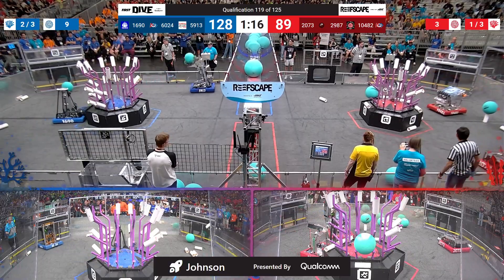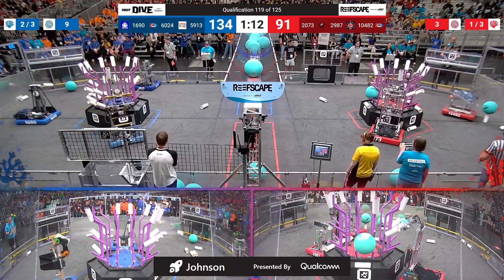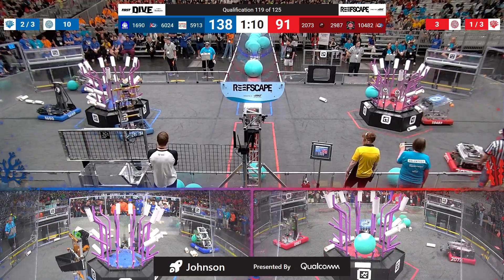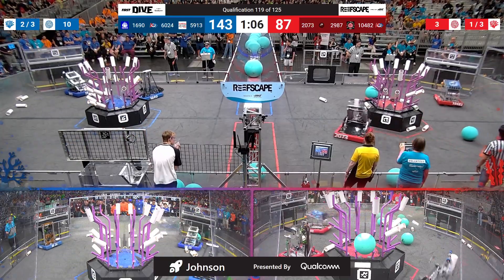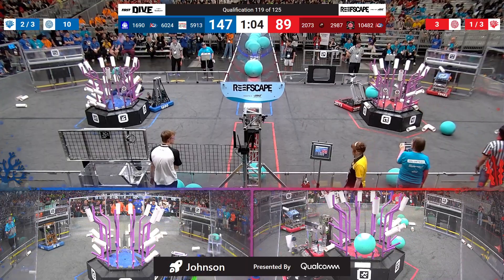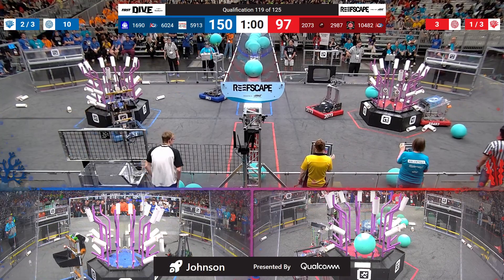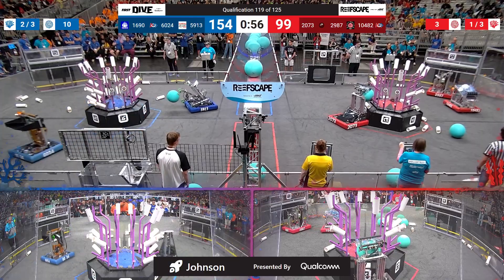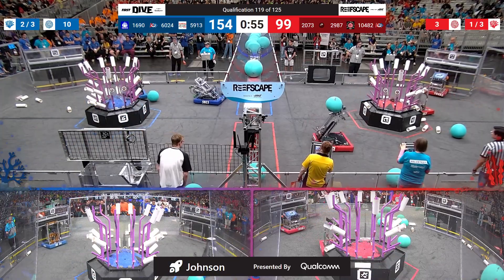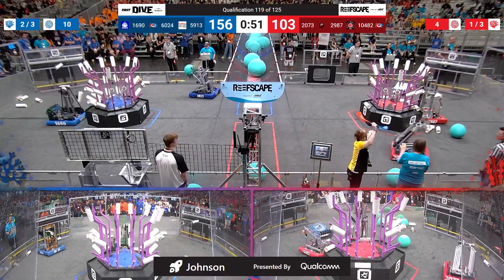Human player for red will be waiting on those processed algae, at least for the time being. Red alliance score at 91, and they have got one level of reef filled up with seven or more coral. Blue alliance is almost done with their third — right now we are just shy of one coral remaining on L2. Approaching now, we do see 1690 placing coral in the trough.